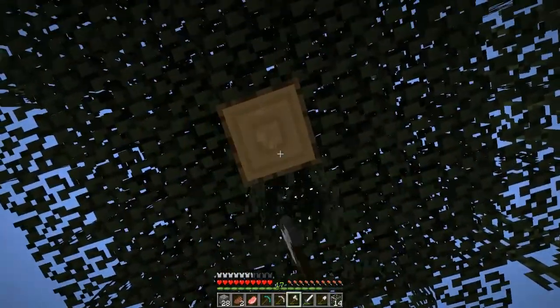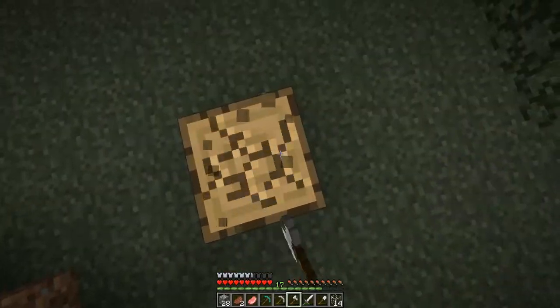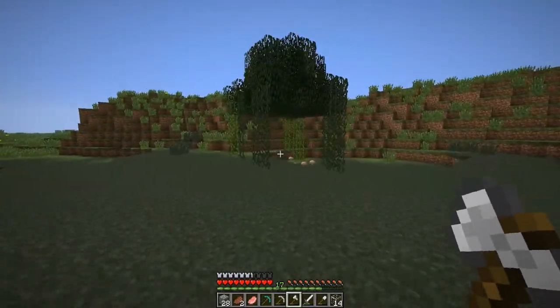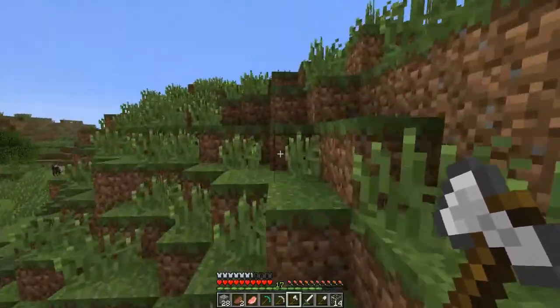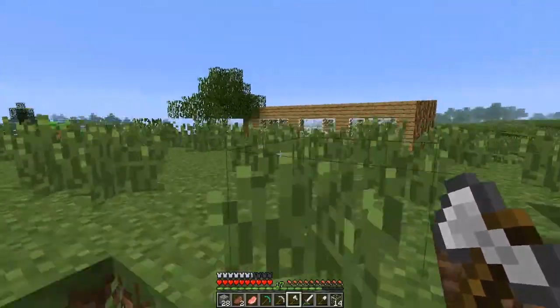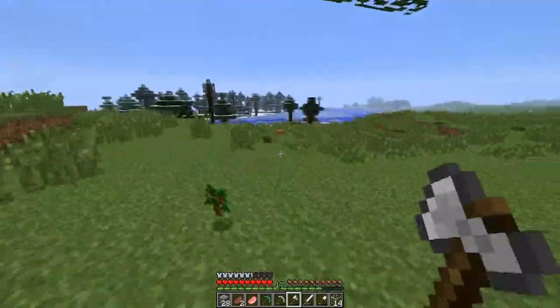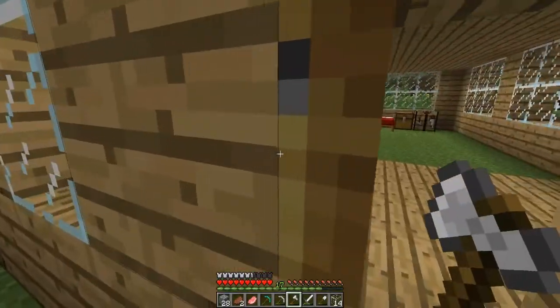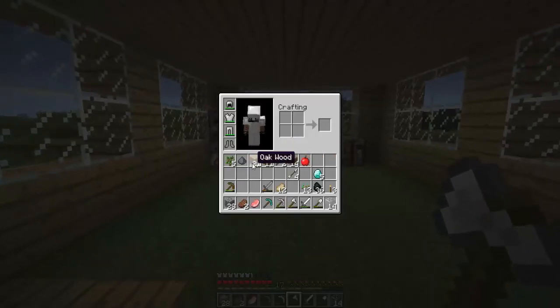I do want to make a pig farm too, but you can't lure pigs anymore with wheat - you know, the yellow stuff you get from a farm - because you need a carrot for a pig. I don't know, it doesn't sound logical at all.